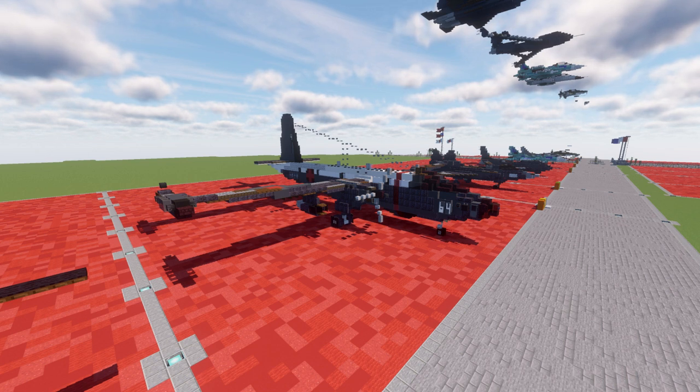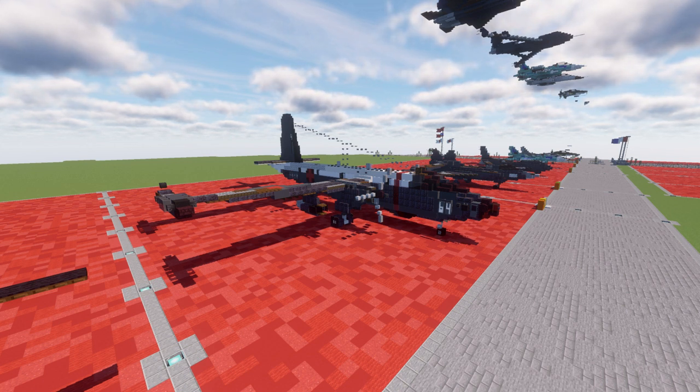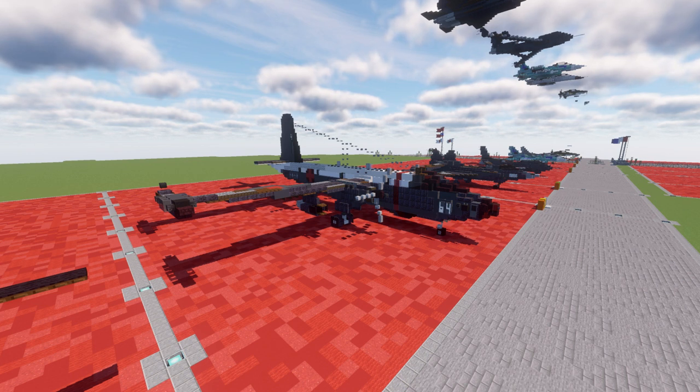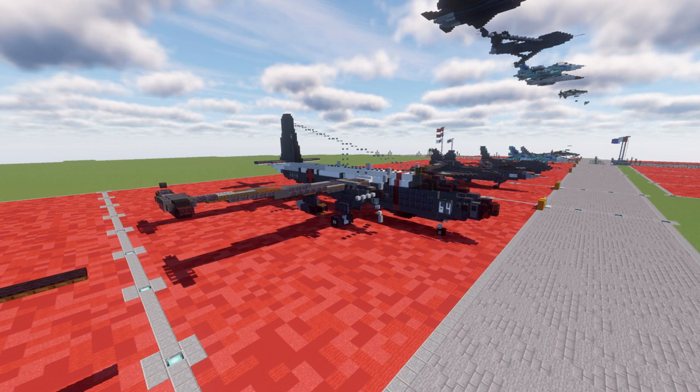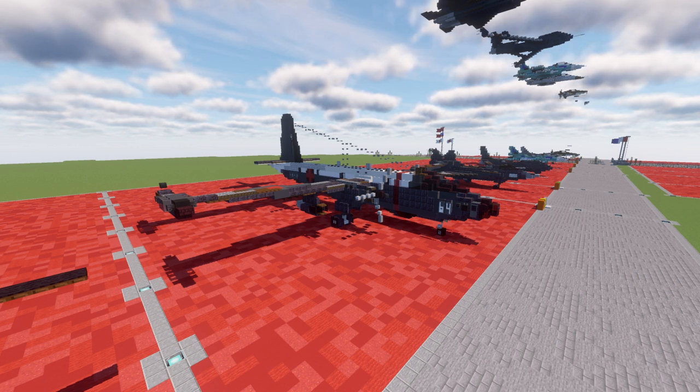Work on the P2J was begun in 1961. The first P2J converted from a P2V-7 performed its initial flight on 21st July 1966, and the last of the further 82 produced P2Js were delivered in March 1979. The reciprocating engines on the Lockheed P2s were replaced with the 2,125 kW or 2,850 hp Ishikawajima-Harima T64 IHI-10 turboprop engines, using three-bladed propellers instead of the four-bladed units of the late model P2s. The aircraft also had some booster turbojets, which gave the P2Js a top speed of 650 km/h or 400 mph.